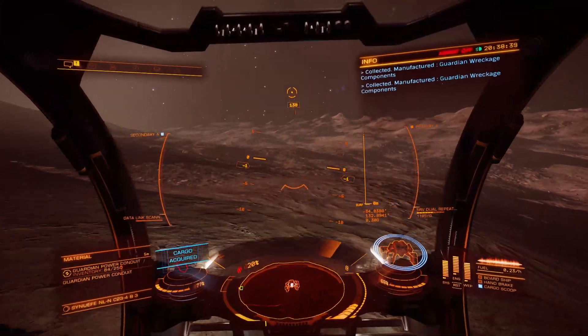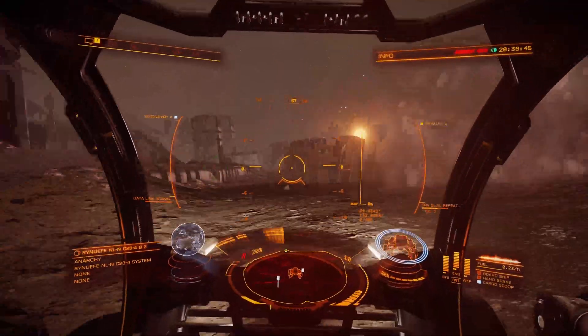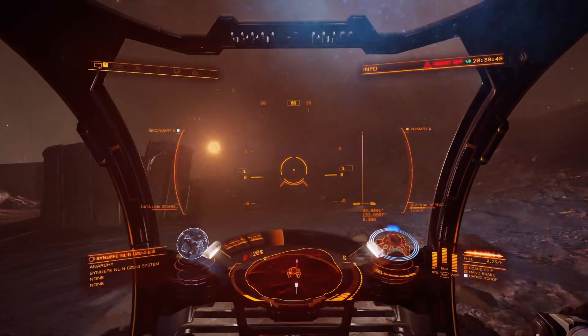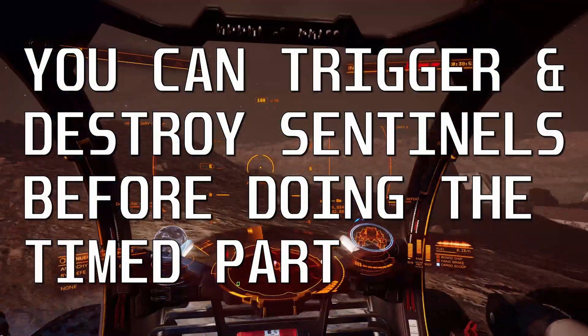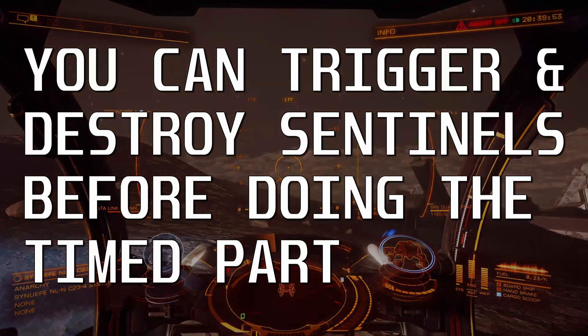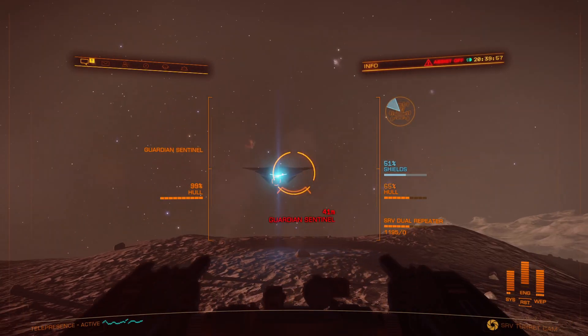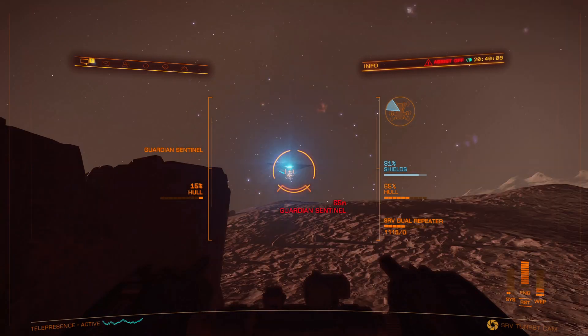There are more Guardian items which the Sentinel dropped — pick all of them up. Another Sentinel means I'm near another energy pylon. The Sentinels stay dead once you've dealt with them, unless you re-log, so you might want to go round the site and take them all out before you have to do the next bit, which is against the clock.